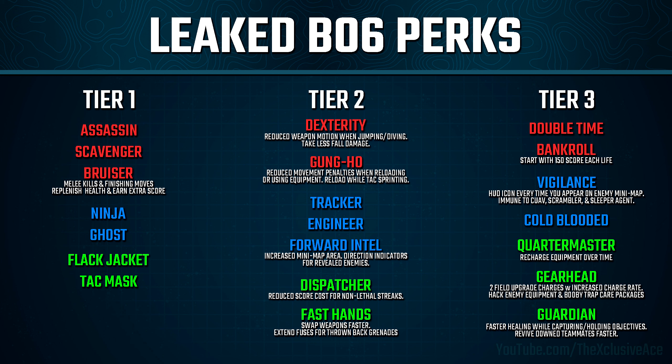In general, I'm not seeing any major flaws or issues with these perks, at least on paper. The main thing is Scavenger and Bruiser seem a little weak for that tier, but outside of that I'm liking how everything is showing up with the perks. But this is where you may be wondering — why are the perks different colors? We have red, blue, and green perks within each tier, and this is where the brand new combat specialty system comes in.